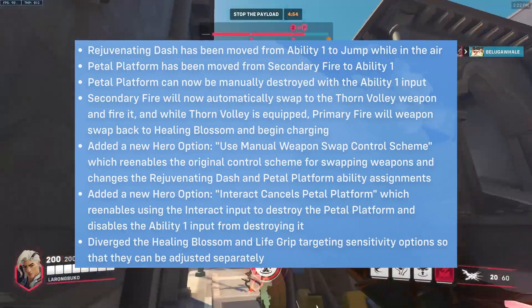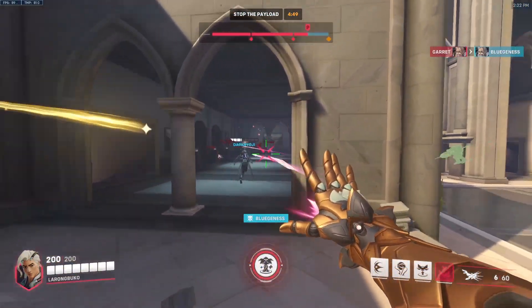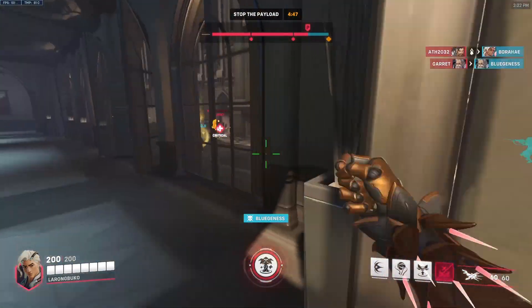Now, some of you might not like the new changes to Lifeweaver, but don't worry — you can switch back to Lifeweaver's original control scheme whenever you want. All you gotta do is go to the option settings and change it to however you want.